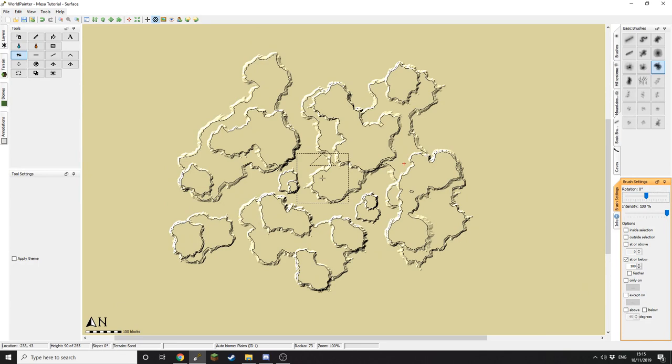That should now be the end of our second layer and as you can see it's starting to come together quite nicely. Now like before, we want to increase our 'at or below' level by a further 10 points, and like before we want to continue layering this up to make a nice Mesa biome.